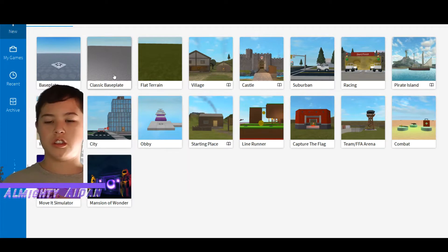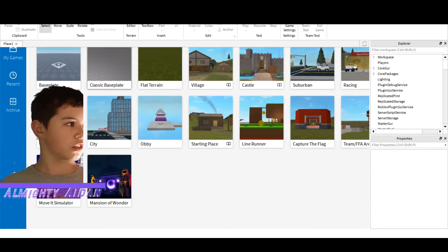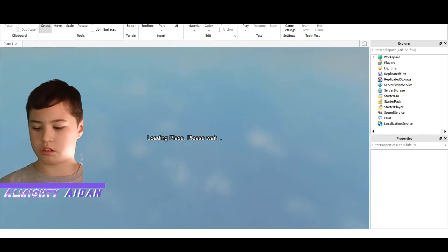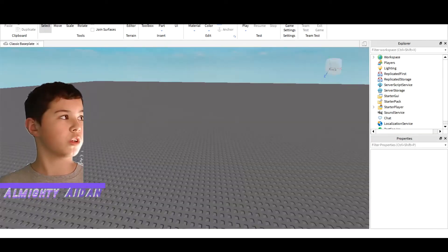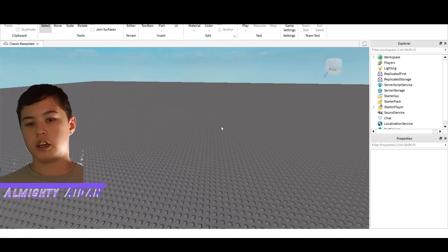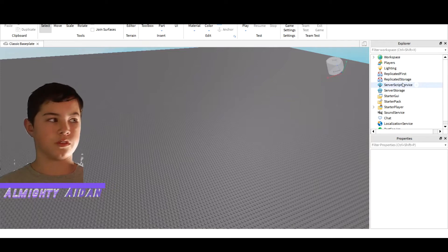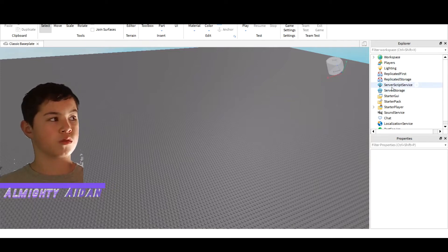Let's just go into Classic Baseplate. And as we're loading in, there's really only one thing you guys need to do. Once you guys are in here, super simple — you guys go to Script Service, which is on your right.